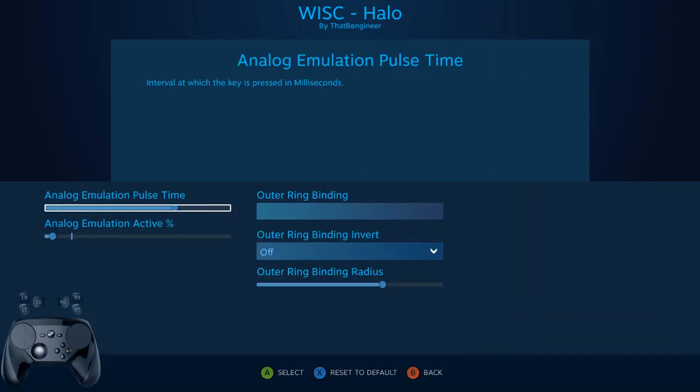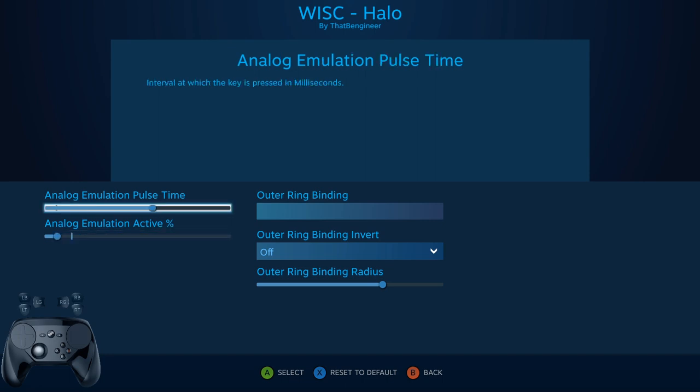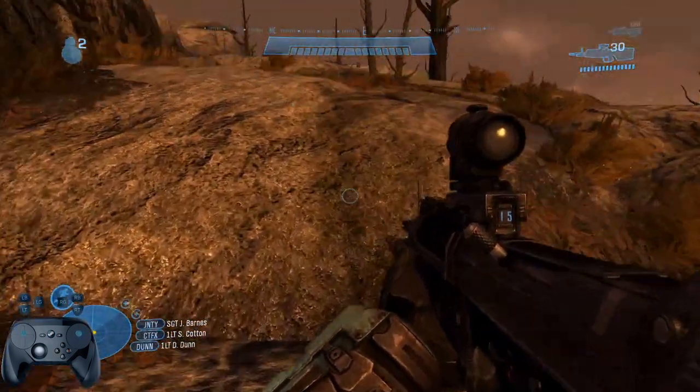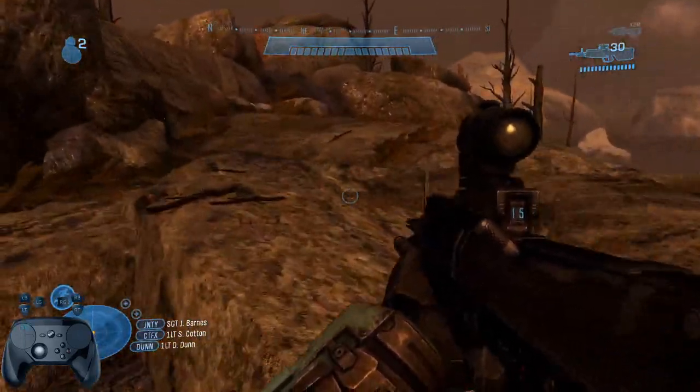Analog emulation is a technique where we try to make a trackpad feel like an analog input, like a joystick. This is done by sending a signal in short bursts or pulses. When your thumb is near the center of the trackpad, the pulses are slow and even, and when your thumb is near the edge, the signal is sent constantly as if you were holding down the button.